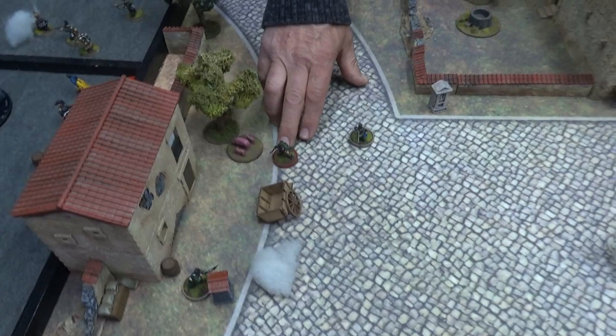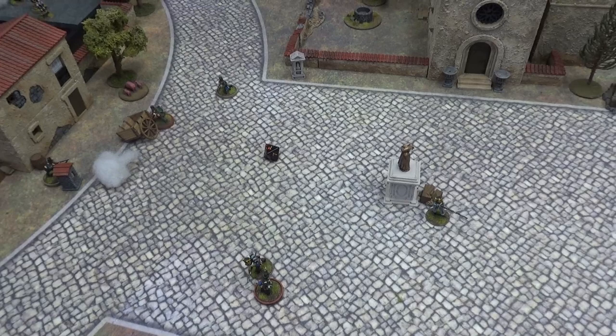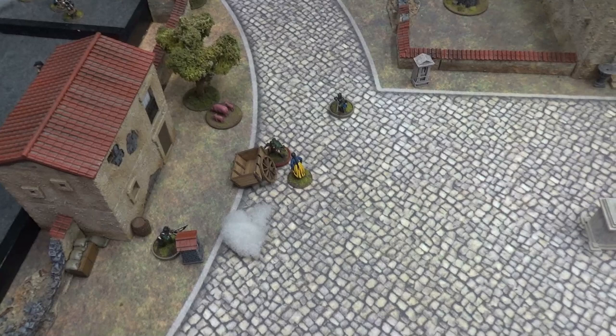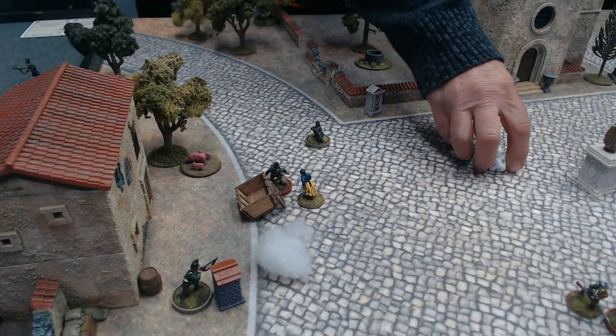Sharp moves up to the first plot point - we roll to see which one it is. It's number one on the list - the Lady from Madrid, which is perfect for Sharp. The lady crawls out of the wagon. We pull a fortune card - Challenge Finesse Wands, one success needed. Sharp rolls 3D10 finesse and gets one - we finessed it! Now we need to convince her to come with us.